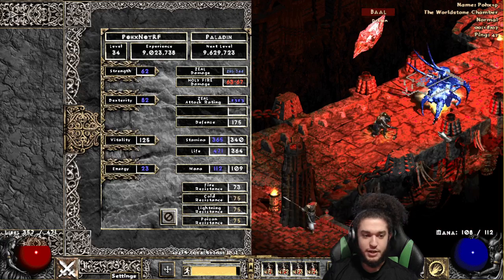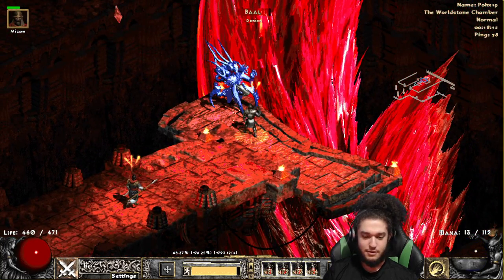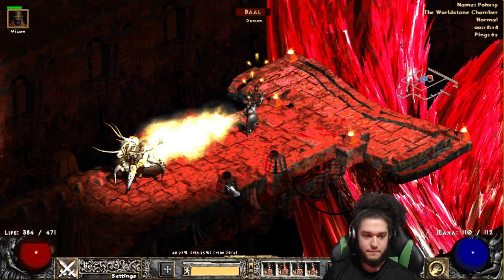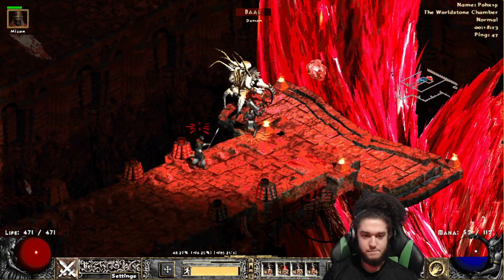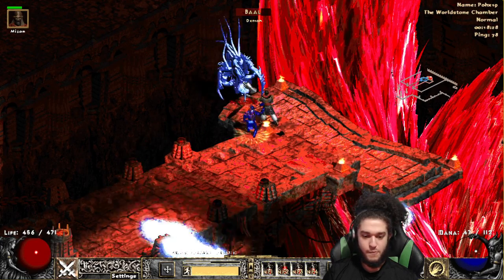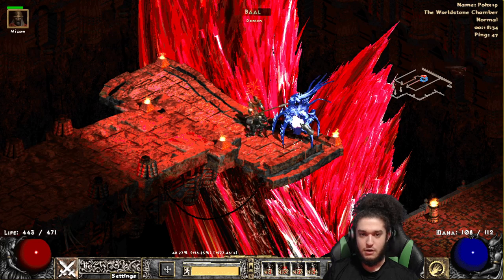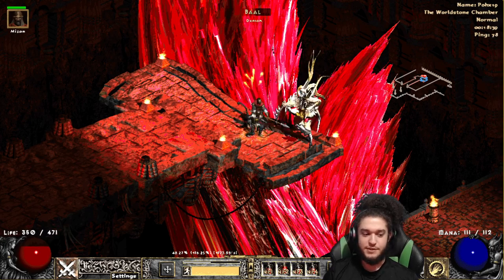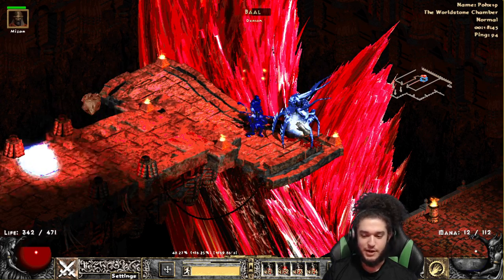Merc, get over here! What are you doing? Why are you walking into the pillar? Okay, he came to me, good. We'll get him boys, don't worry. We're gonna get him. This character will become a god — the longer it takes, the better it feels. That's what I tell myself.